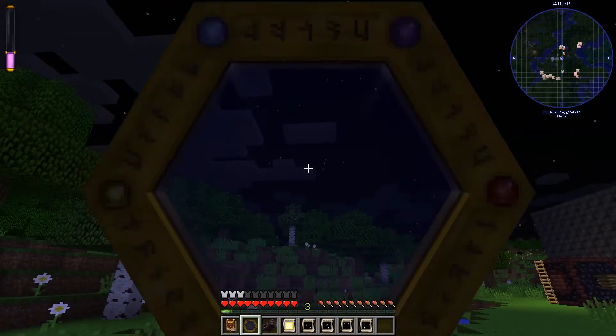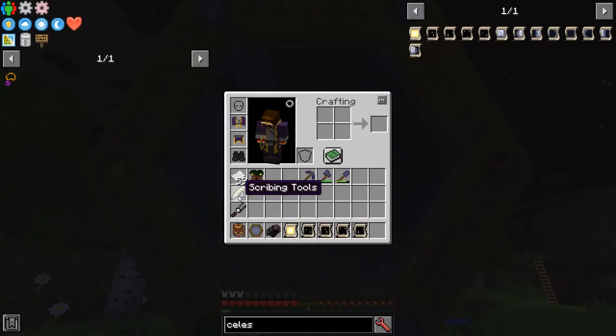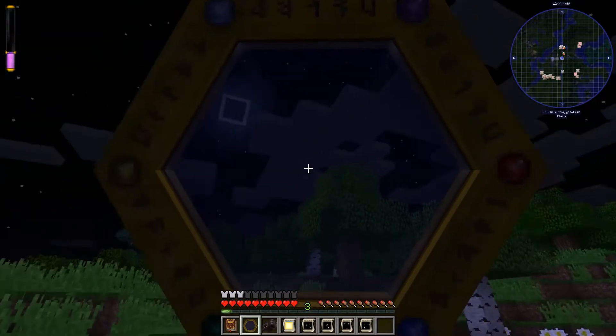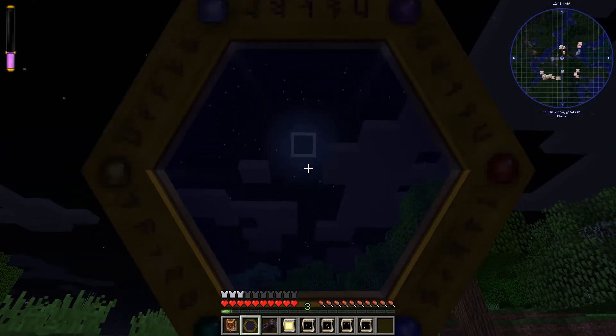You can only scan this once a day. And don't forget that you will need to have scribing tools and paper in your inventory, or this will not work. What you need to do is just come back pretty much every night, scan the moon, and keep going. Then you'll get research for all these things.